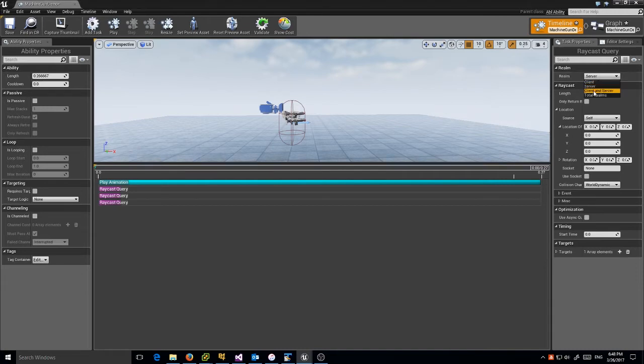The way we're going to get around this is: we're going to set our first raycast query to run on client and server, and our other two we'll make client-only. That way our server only does one raycast at the very beginning, which is really when it matters — for calculating damage. Our clients will play the extra raycasts just to give more of that visual feel, to make it look more like a machine gun. On a client, performance is fairly cheap; on a server, performance matters incredibly because that determines how many players I can have on a single piece of hardware, which translates into dollars.